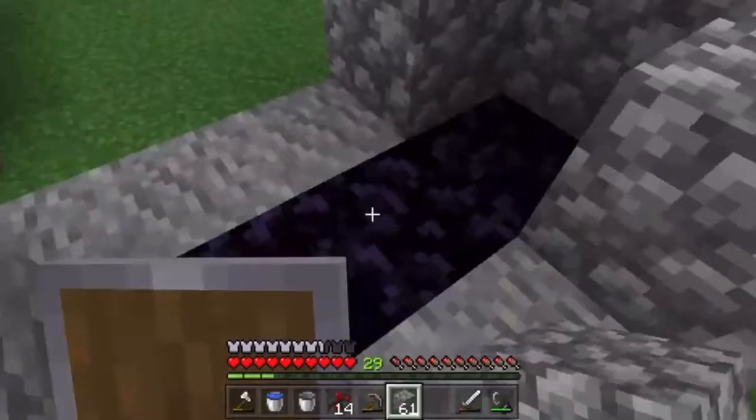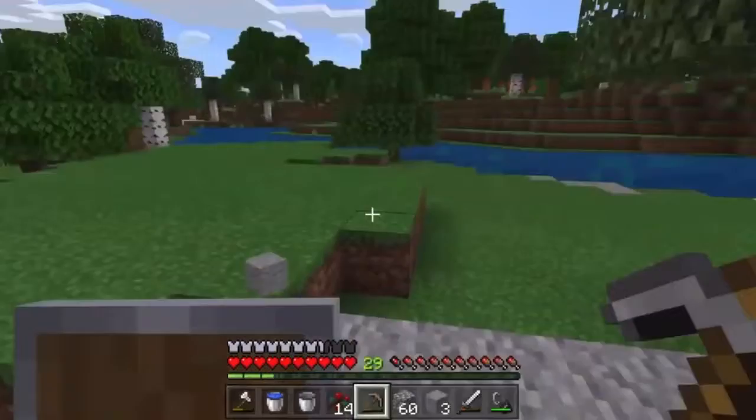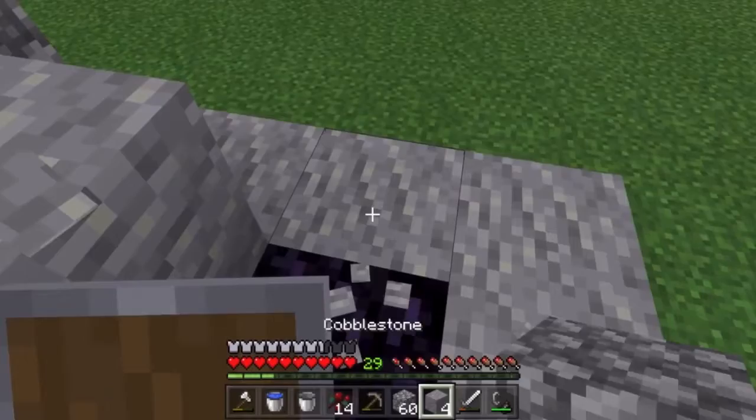It looks like I built this one in the wrong spot. Hold on, I just got to move it. So you just keep this shape if you want to go for the classic. Fuck, I put it in the wrong spot again. So you just do this to keep it in the classic shape when we go to get more water.